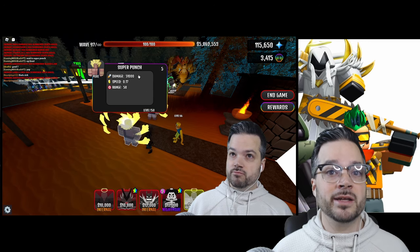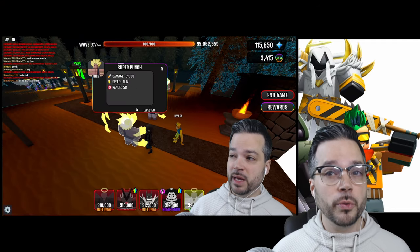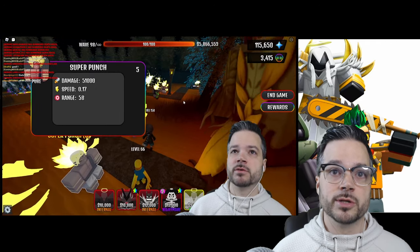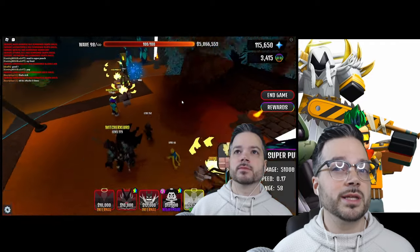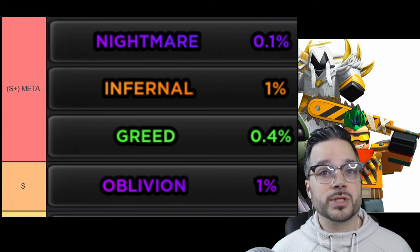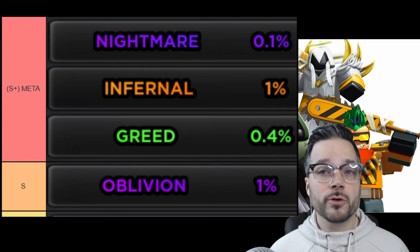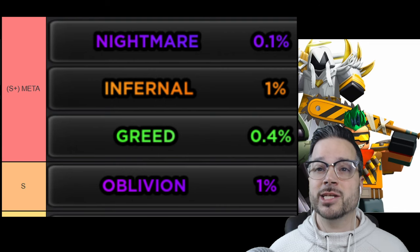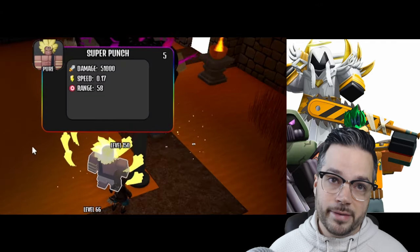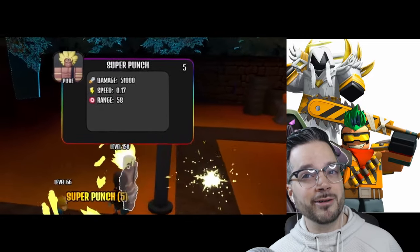That leads us to our final point and probably the biggest — point number three. For those who choose all-strength or range for AOE towers, consider this: the top two voodoo curses in the game do not boost speed — only range and damage. Nightmare boosts attack by 100% and range by 50%. Infernal, to a lesser extent, boosts attack by 50% and range by 30%. Talk about making things more lopsided when you neglect speed. No other tower or top-tier boost in the game lets you choose more speed, so can you pass it up entirely? I think not.